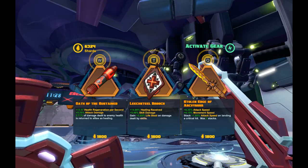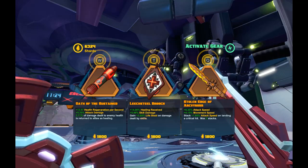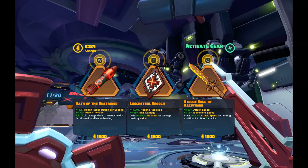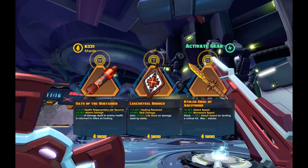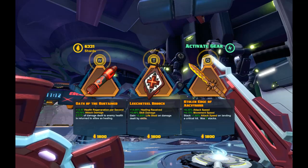Leech Steel Broach will give us some lifesteal on our skill damage and bump our skill damage up a little bit. Plus the healing received, which is nice, because if we do have a healer and we're in lane and we're in trouble, popping a heal on us makes it a little bit better. Also, Oath of Sustain has some attack damage, which is just fine.